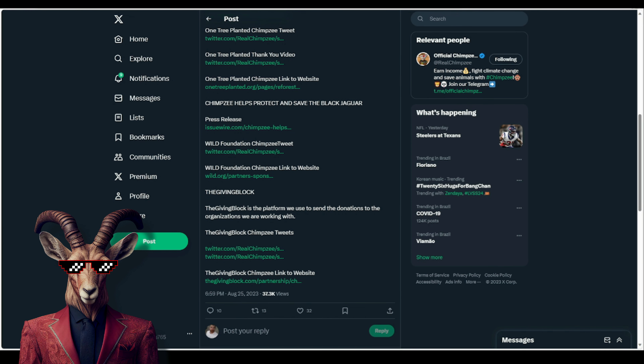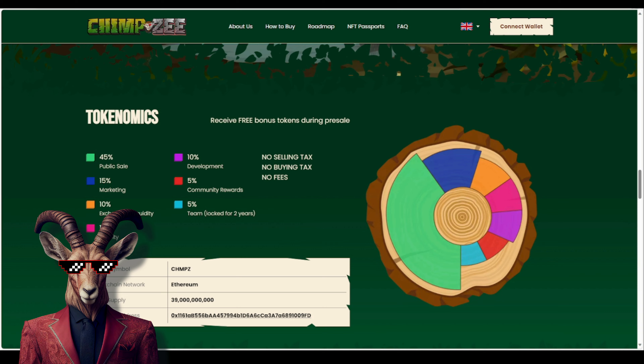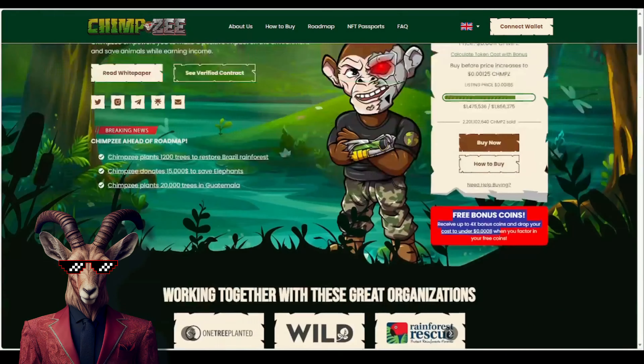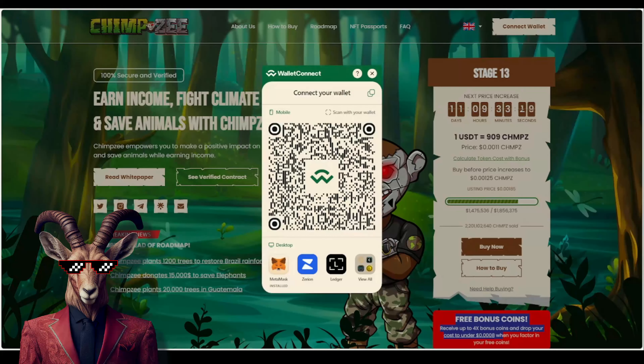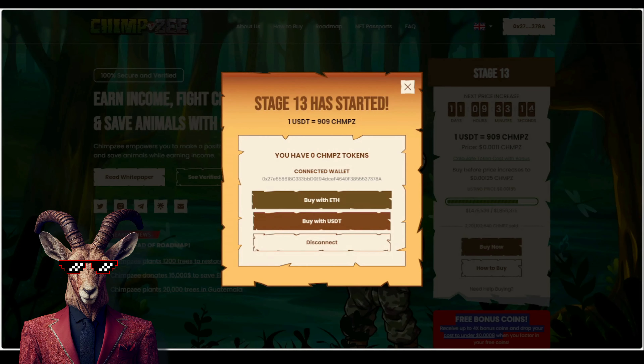Buy your Chimpzee tokens, ladies and gentlemen. Go to the very top of the website, make sure you connect your wallet, make sure you have some Ethereum, and click on Buy Now. You can buy with ETH or buy with USDT.